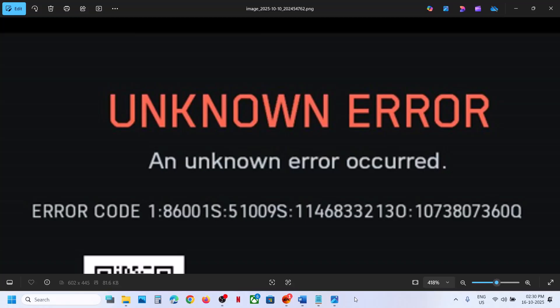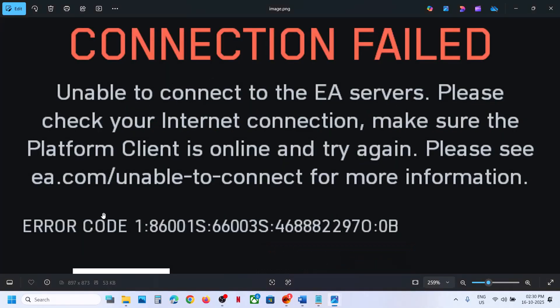Hello guys, welcome to my channel. Today in this video I'm going to show you how to fix error code 186001S, which is an unknown error, or if you are receiving a 'connection failed' error with the same code 186001S.